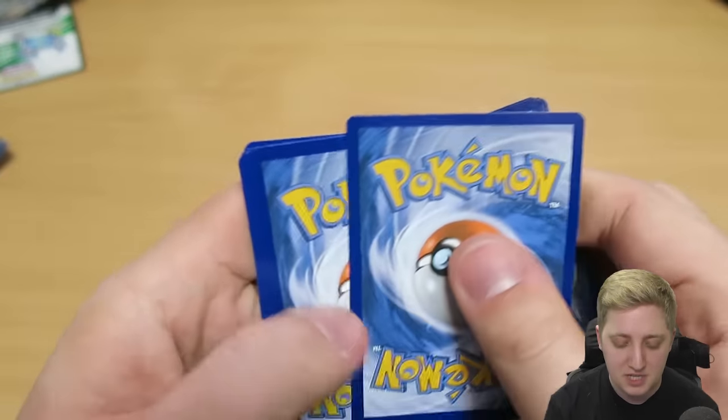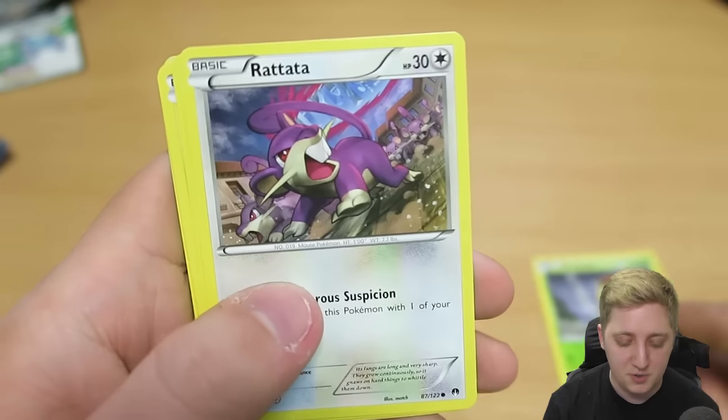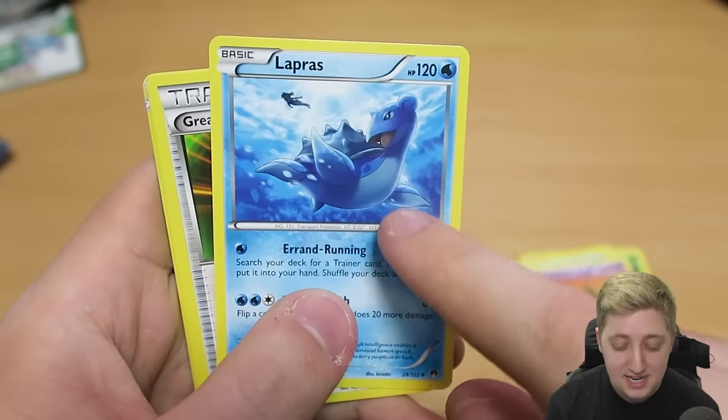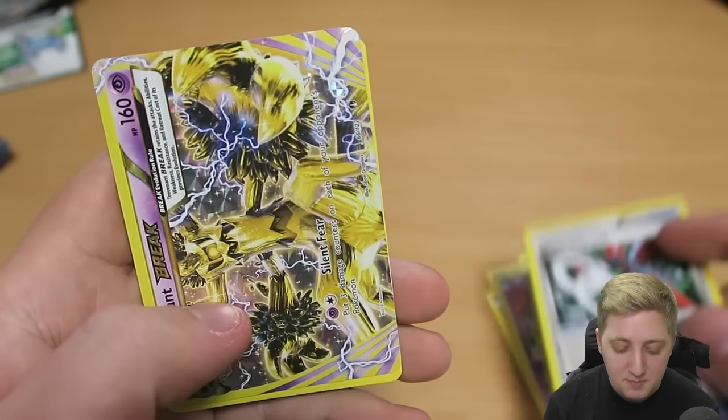We take the last three cards, which are the Uncommons, pop them right there, and then we get to opening. So we've got a Kricketot, which we already had last time. Another Rattata. Froakie. Electabuzz. A third Trubbish now. A second of that really cool Lapras card. Another Great Ball. Another Camerupt Spirit Link.